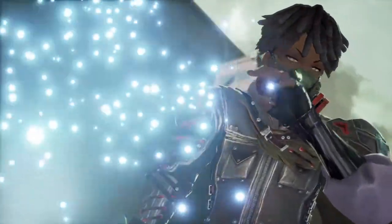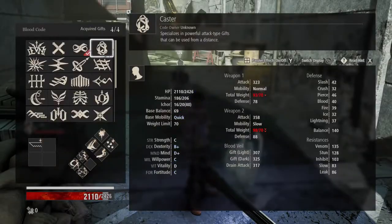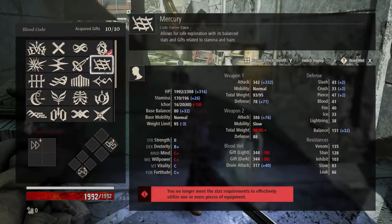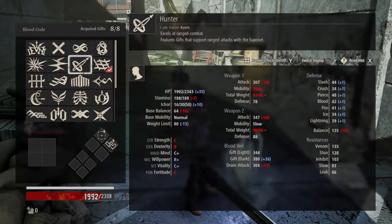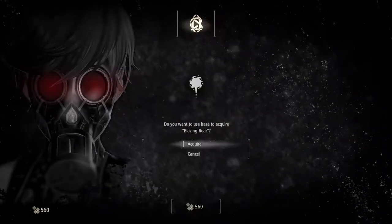With Code Vein, you can switch your character class at any time. If you hit a difficulty wall, you can open up your palette to switch different blood codes. Each of those different blood codes has different attributes that will affect your main character. Switching the blood code also switches the types of gifts you have.